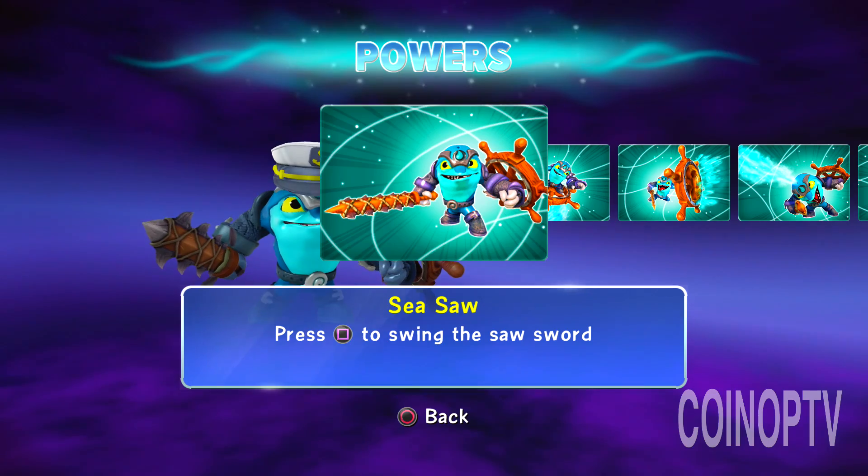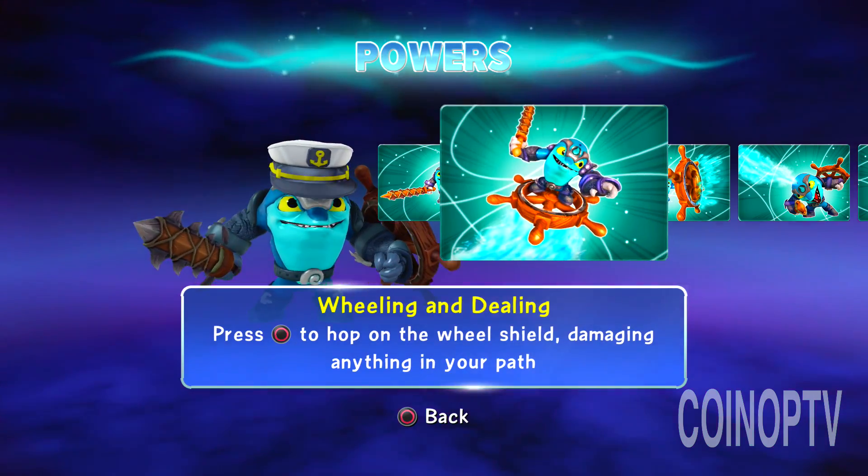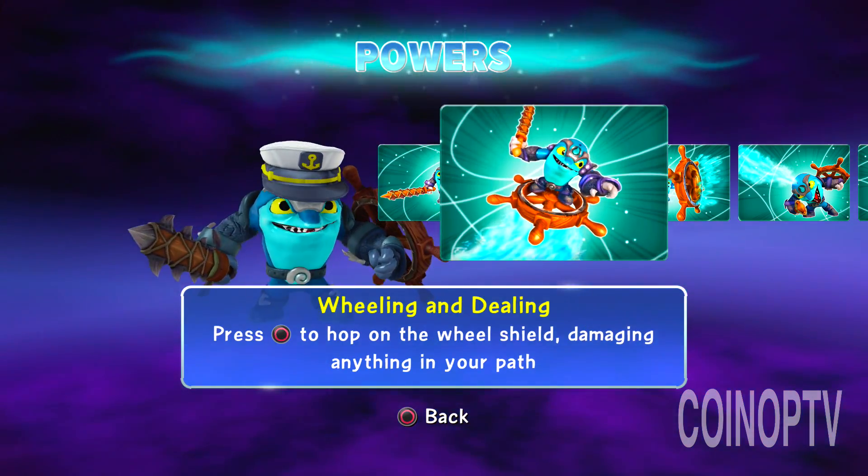Let's get into this power: Seesaw. Press square to swing the saw. So that's what it is — a saw sword. Wheeling and dealing.